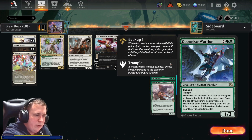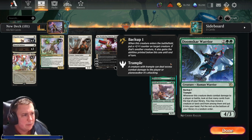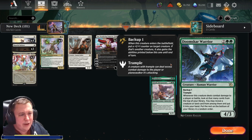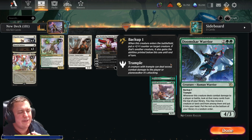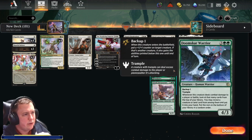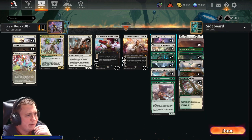Doomskar Warrior is a rare — a four-cost Human Warrior, 4/3 with Backup 1. To explain Backup: when this creature enters the battlefield, put a +1/+1 counter on target creature; if that's another creature, it also gains the abilities printed below until end of turn. So if you play Doomskar Warrior with no other creatures, it's a 5/4 Trample. If you target something else, you can give it Trample and the ability to look at cards equal to combat damage dealt to a player, potentially putting a creature or land card into your hand. This creates a nice put-counters-and-draw-cards synergy.